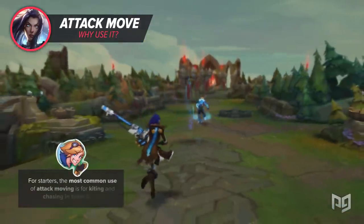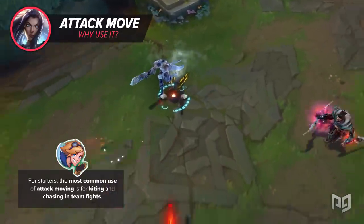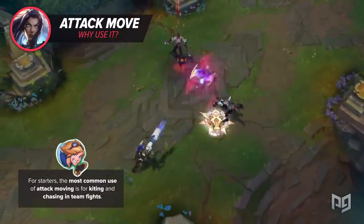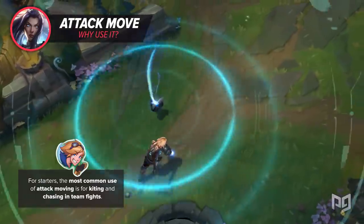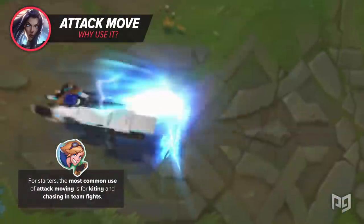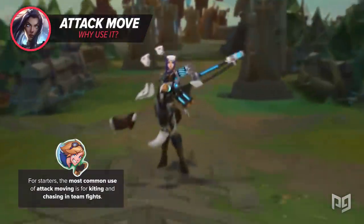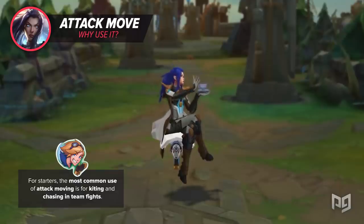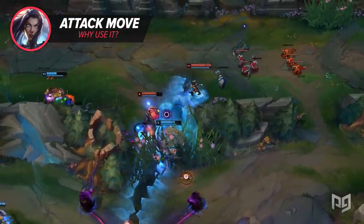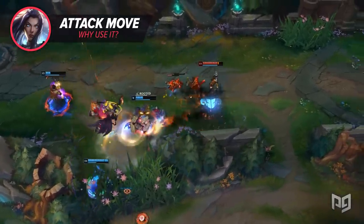The most common use of attack moving is for kiting and chasing in teamfights. While most lower skilled players either run from a threat or hold their ground and attack back, players good enough at attack moving can effectively do both, maximizing survivability and DPS output at the same time. This will be reflected in-game as you learn to carry teamfights better, and you'll see results in real-time and in the post-game damage charts where you can see just how much more you can contribute once you pick up this skill.